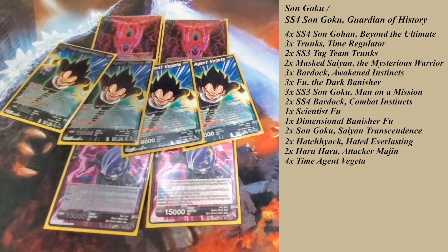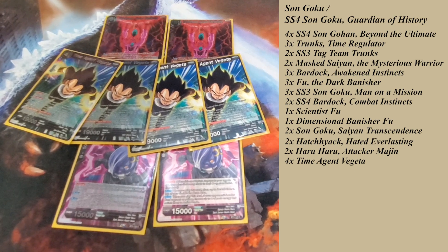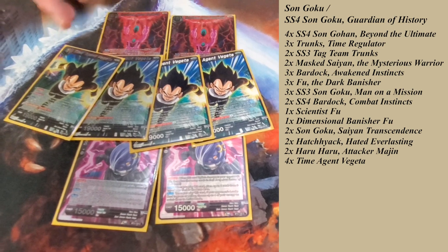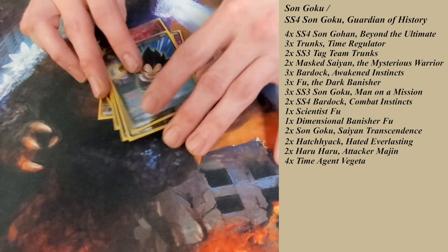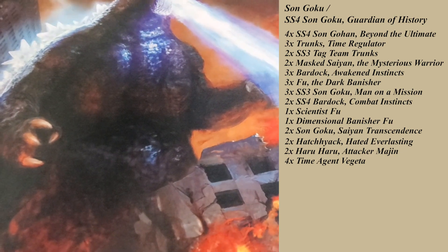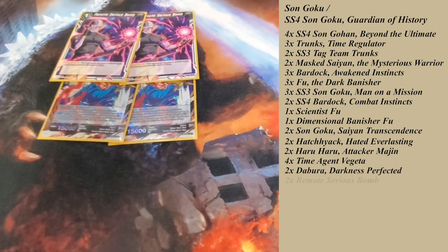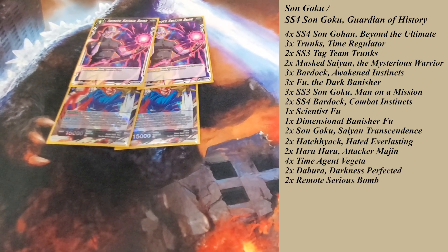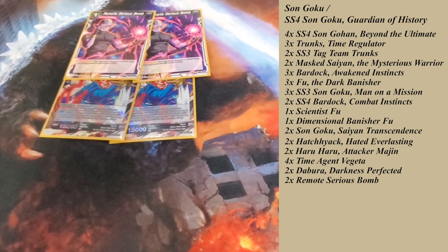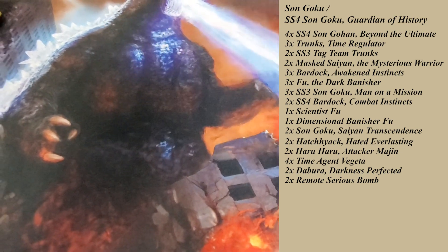And then four Time Agents. As always, I put this in every Black Saiyan mill deck. It's free value if you hit it. If you don't hit it, it goes to the energy — it doesn't take anything away from you, except spots in your deck, which is not nothing. Then we've got Dabora counterplays. Remote Serious Bomb for removal, because there are some really tough battle cards right now that can't be KO'd. So you KO the cards around them and then warp with Remote Serious Bomb.